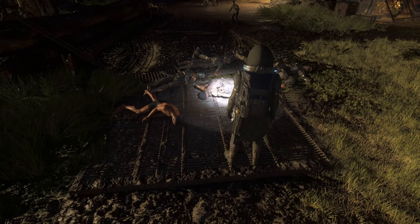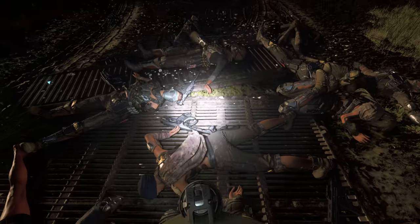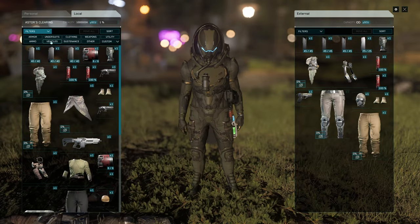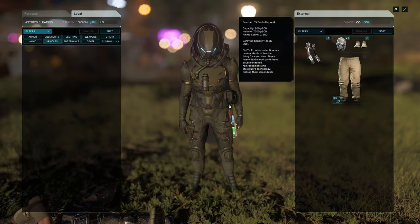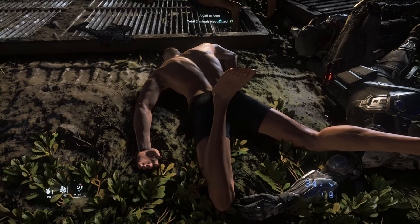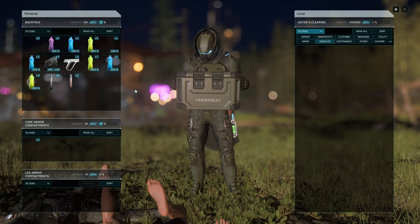Let me show you the secret to doing this. First, you've got to acquire a special invisible undersuit. That invisible suit is an item which cannot be purchased from anywhere. It has to be procured through some heavy diplomatic skills from a bunch of settlers who may or may not be too happy to see you.